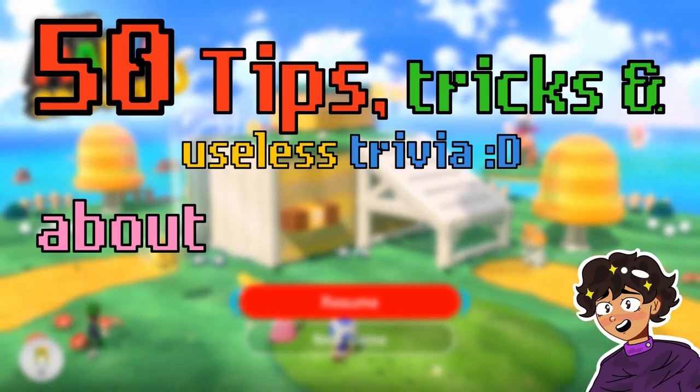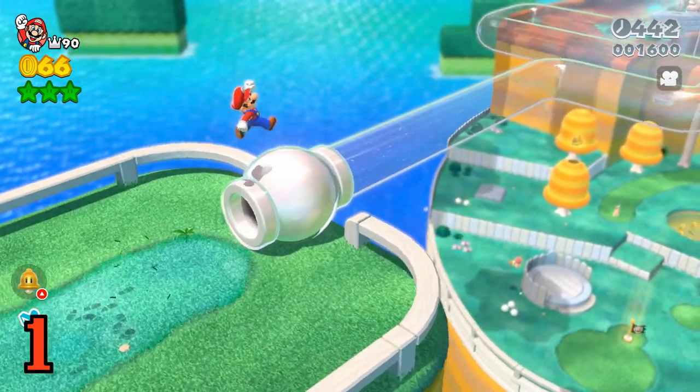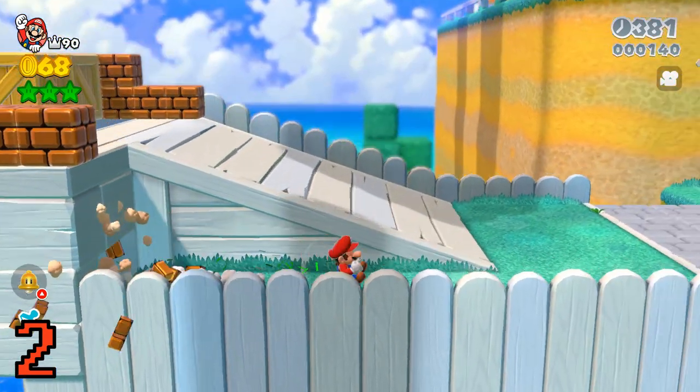50 tips, tricks and useless trivia about Super Mario 3D World. Let's go! You can jump and walk on clear pipes instead of entering them. The roll move can break bricks and crates.